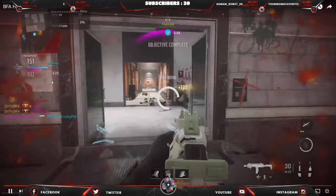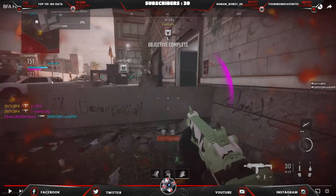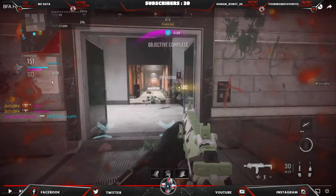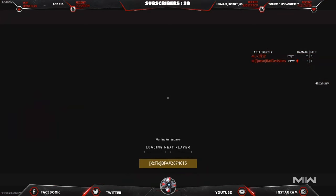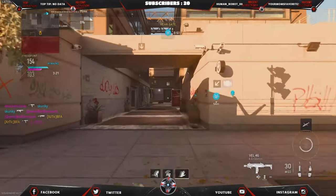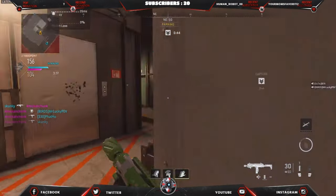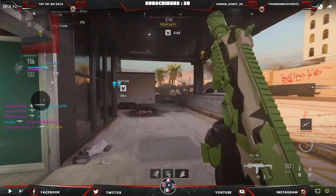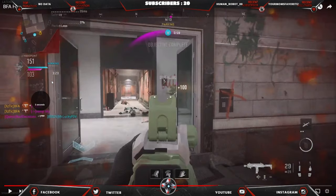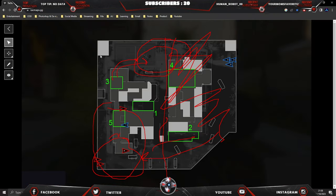How did you die? Over-commitment again. When you're one shot I've seen you get very aggressive — you're going expecting a gunfight but you're one shot. You probably shouldn't be expecting anything — just back off, play your life. I try to catch people by surprise when I'm one shot, like they're not going to expect this challenge. I feel like most of the time they're going to expect it. Let me tell you why that's wrong and when it does work.